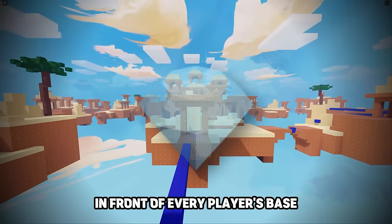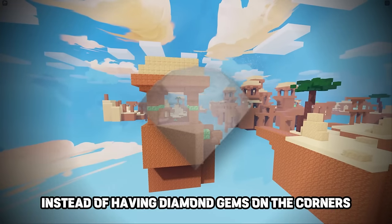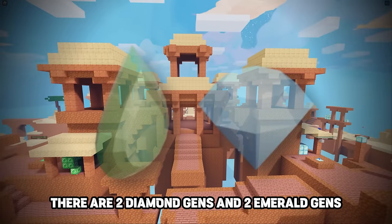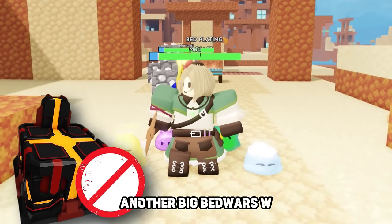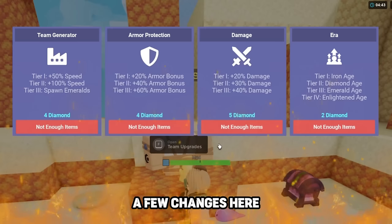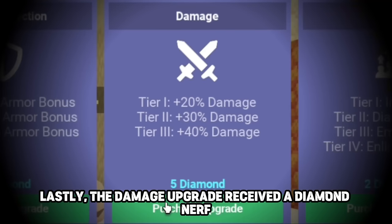Starting with the map: in front of every player's base there is a Diamond Gen, and on doubles mode it's shared. Instead of Diamond Gens on the corners, those are now Emerald Generators. At the center of the map there are two Diamond Gens and two Emerald Gens. Unfortunately, all the previous Bed Wars maps got removed — only a few remain. 150 HP is removed and the game is back to 100 HP. The forge is also removed, and same for the forge weapons. In the Diamond Upgrade Shop, destruction and Diamond Gen upgrades are removed, and the damage upgrade received a nerf — it's a lot cheaper now.